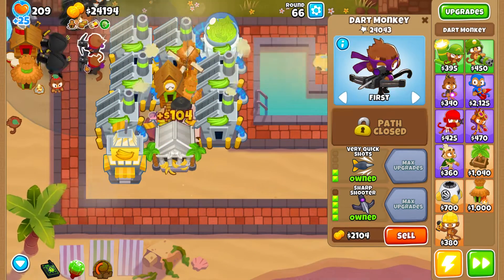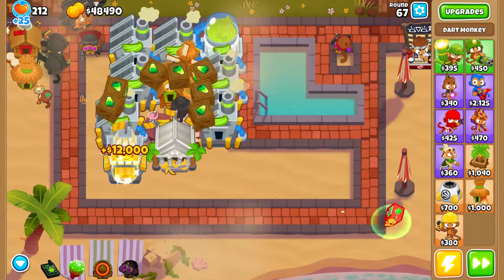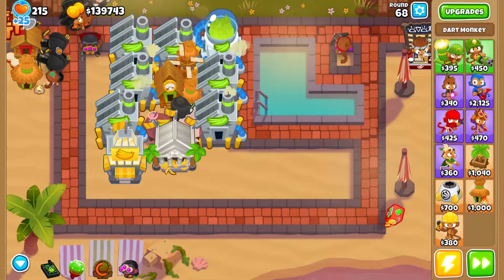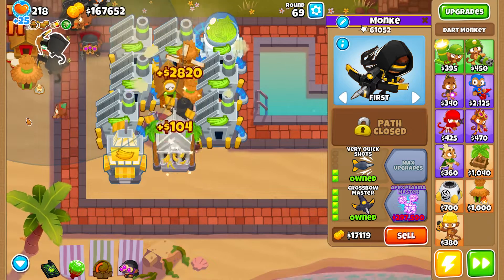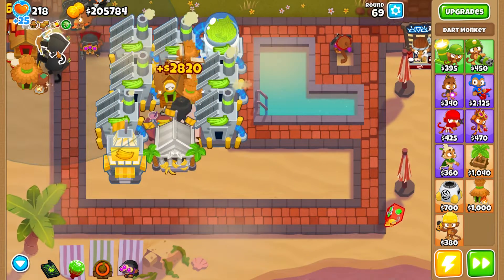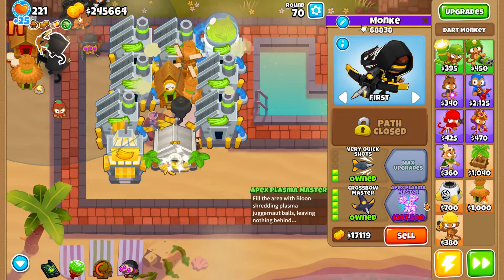For monkeynomics, I use the tech bot — but you don't have to. Same goes for the monkey farmer; it's convenient if you have a lot of monkey money, but if not, just collect the crates manually. Monkeynomics works simply: you activate the ability and it gives you $12,000 each minute. It's also a very profitable farm. We almost have enough cash to afford the Apex Plasma Master — the Dart Monkey Paragon — and we are affording it on round 70 without selling anything.